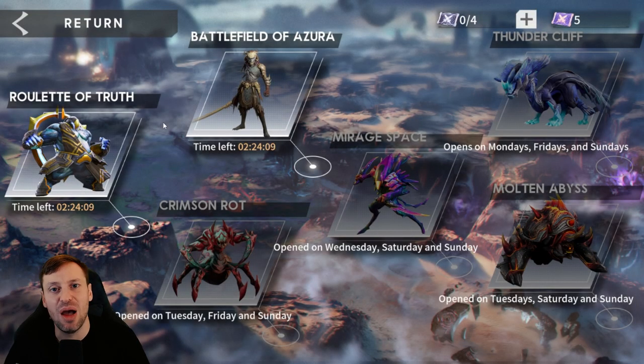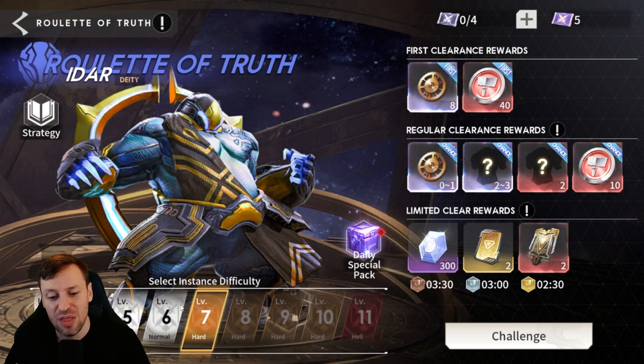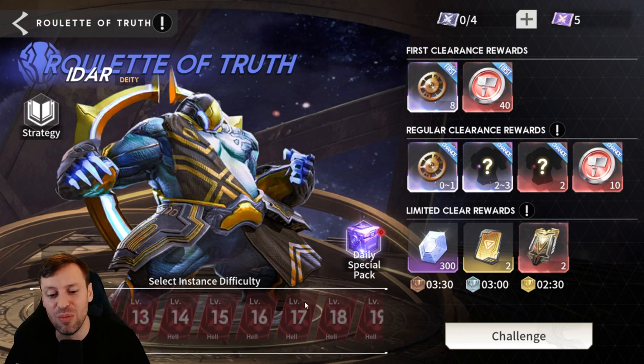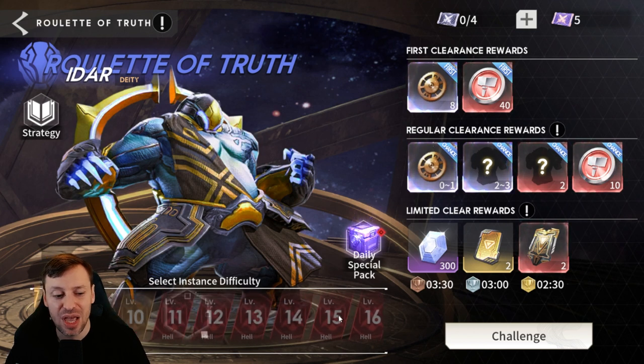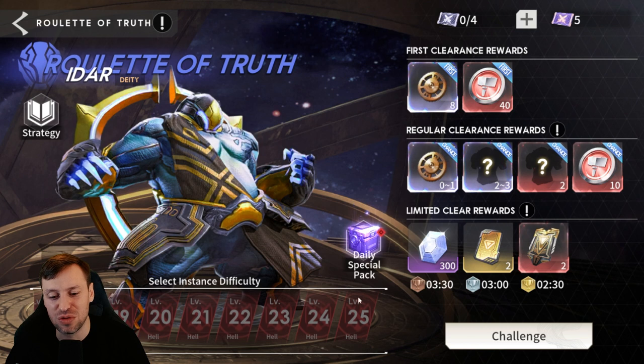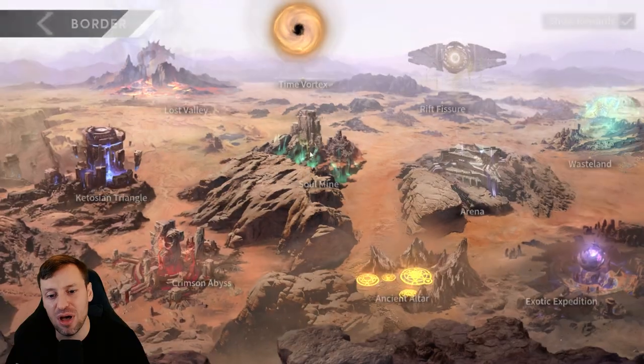So going to the Roulette of Truth — I've been playing for two and a half months, we've just cleared Normal, then we'll work on Hard and then Hell. I'm in mid-game right now and it's going to take a long time to get to level 25 of Hell, so this game is going to last a very long time. Then we've got the Crimson Abyss where we take on Urolepi, a giant ruby rhino. We get EXP potions and rubies to level up heroes and help with hyper evolution.